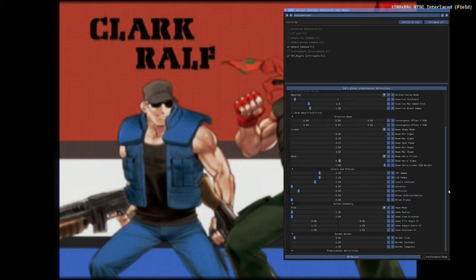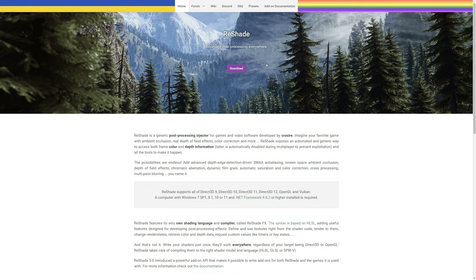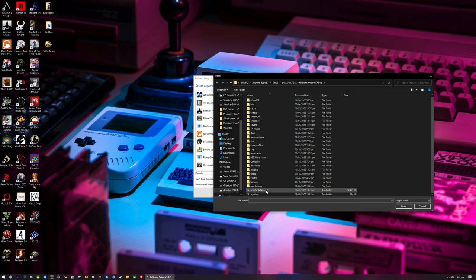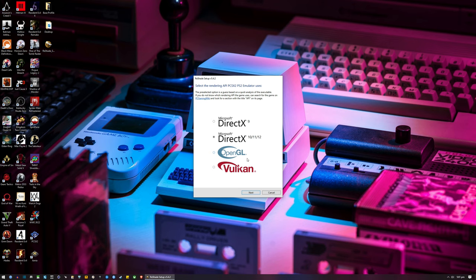To install this reshade, just go to the first link listed in the description and download the reshade setup. Run that setup file, hit Browse, and specify the main .exe file of your PCSX2. Once you hit Next, you'll see four API options for reshade to be applied to. I would really recommend focusing on just the two bottom APIs: OpenGL and Vulkan.